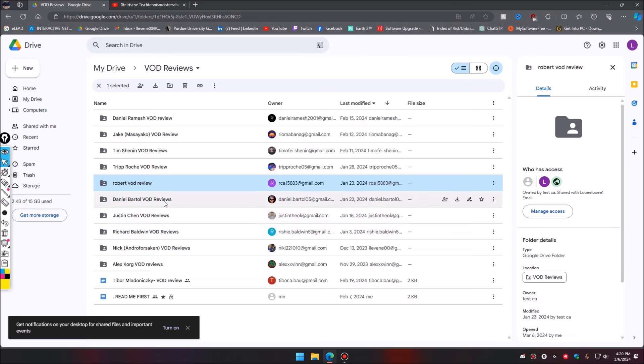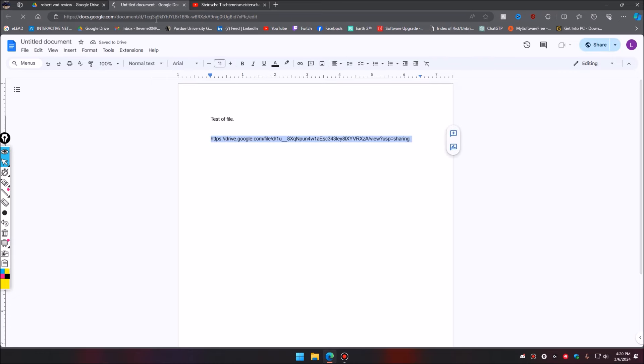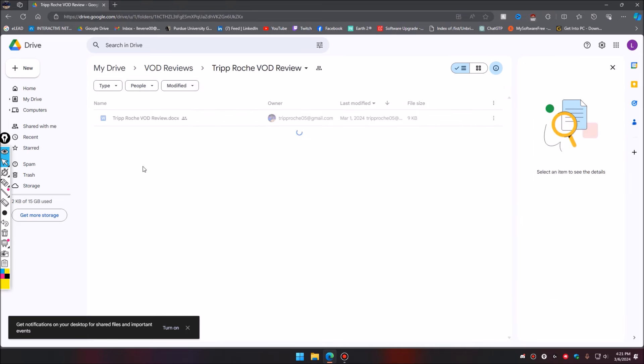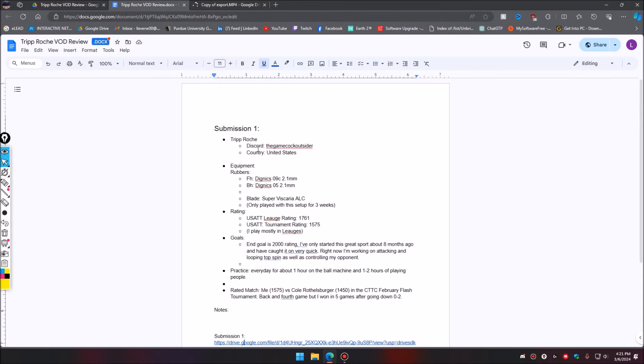First, same announcement as last time: Daniel Bartle, I sent you a message on Discord and I still have a couple questions before I review your VOD. Robert, your VOD is also still not working — I see an untitled spreadsheet and when I try to open it, it says access denied. So today we're going to be looking at Trip, who swapped matches. For everyone's reference, if you have a more recent match you'd like to swap in, feel free to change it.